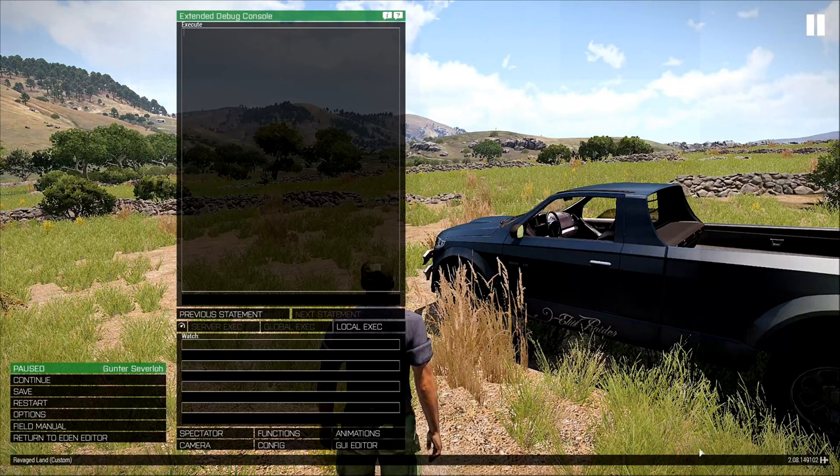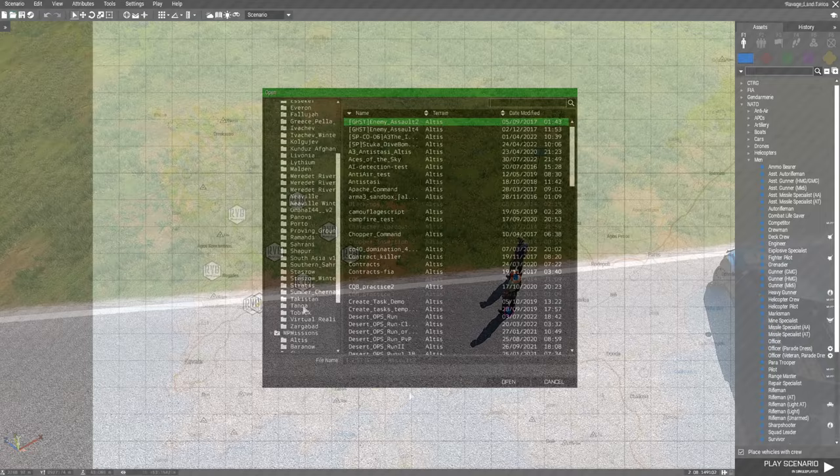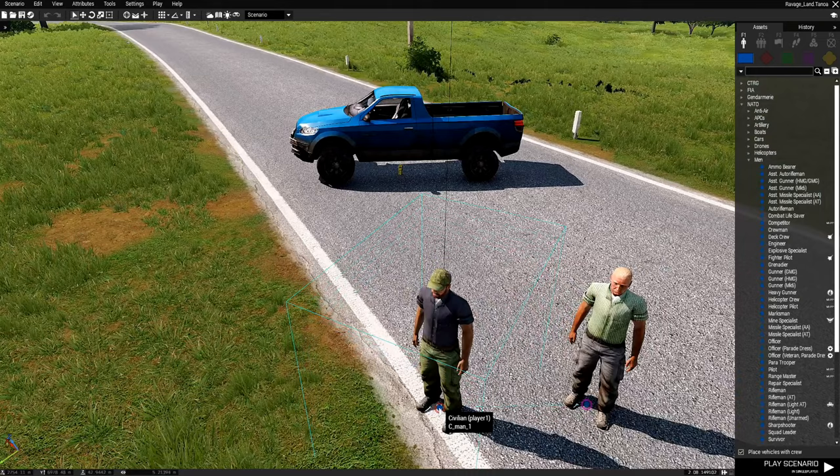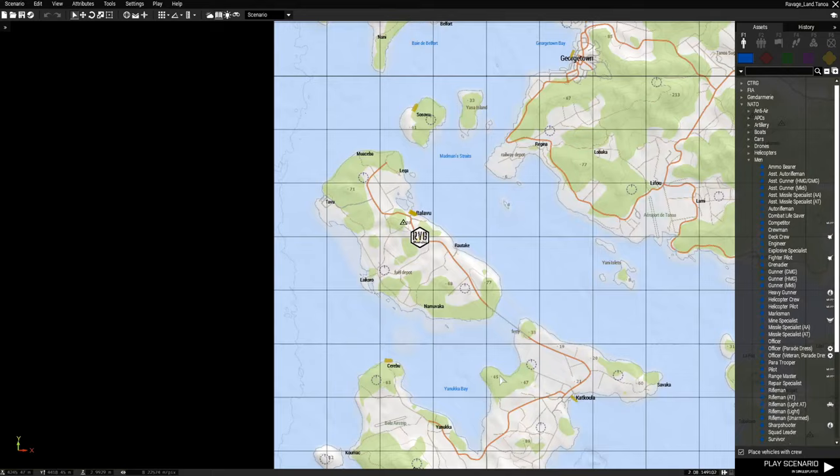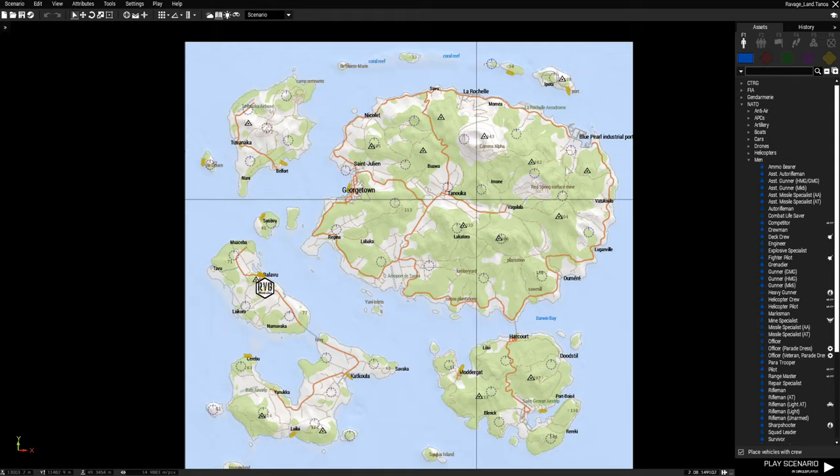Another mission is on Tanoa — it's the exact same setup as before. I have a truck, a player, and you can see the code. On the map you can see where I placed all the markers. So this is basically random player setup.